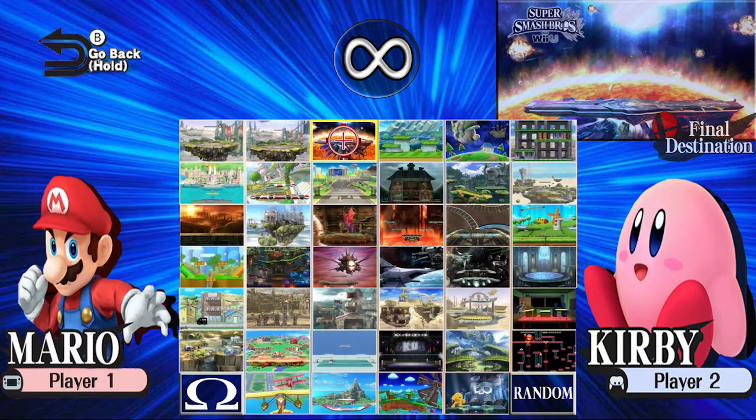Again, putting the infinity symbol there to show it's designed for online play because it will have a countdown when you do. This is the final scene before you fight your opponent, so the background is at the end of the vortex. The characters and maps have been selected, so it looks like it's all being pulled into the vortex to start the fight.